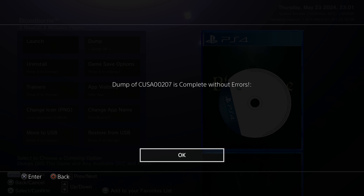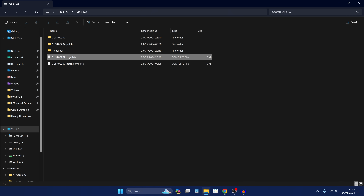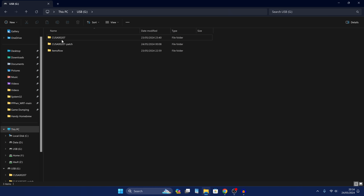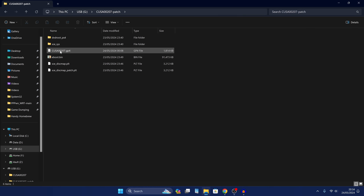Once we have all of the files dumped, we're going to switch over to our computer, unplug that USB drive and plug it back into your PC. Back on the computer, if we go into our USB drive and it says .complete — if you have these .complete files — that means it has completed dumping successfully. If it says .dumping or something else, that means it did not finish — maybe you unplugged the USB drive too early or there was some other problem. We have our folders: one for the game, one for the update, and inside we have our GP4 files that were already generated.